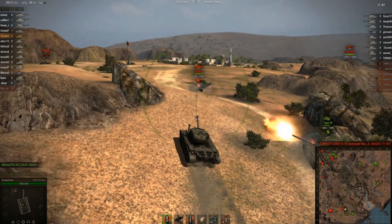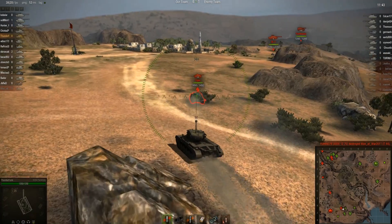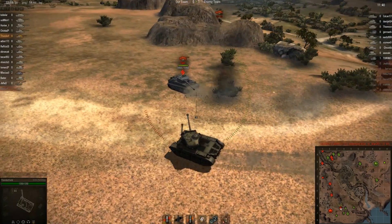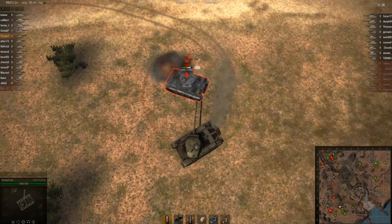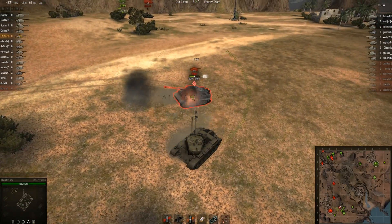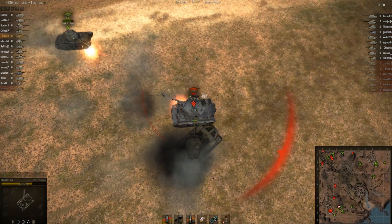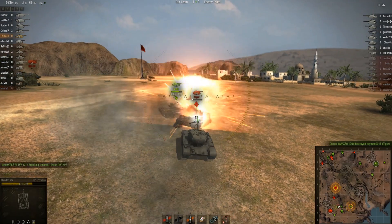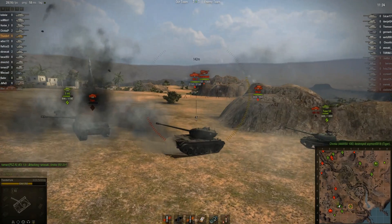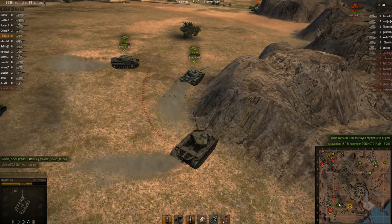My plan here is, since I had a quick look at the Type 59 there, I am going to attempt to flank him and draw his fire while my allies push forward and get the shots in on him. I just reverse him, and as you can see, he's decided not to bother trying to track me anymore because he's not going to be able to hit me. I just reversed into him to slow down his speed and make it impossible for him to get away.